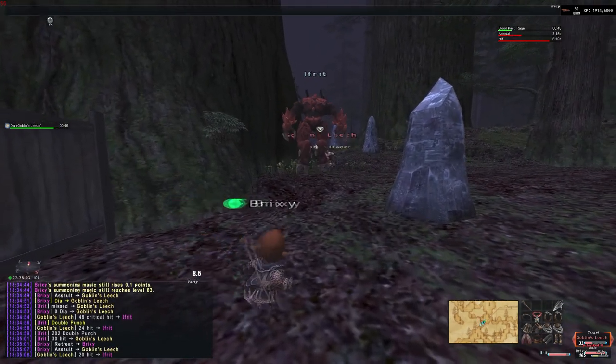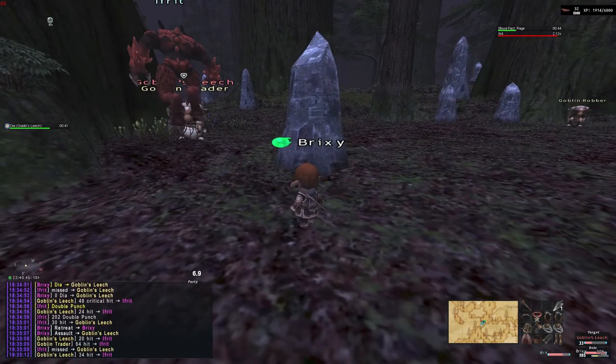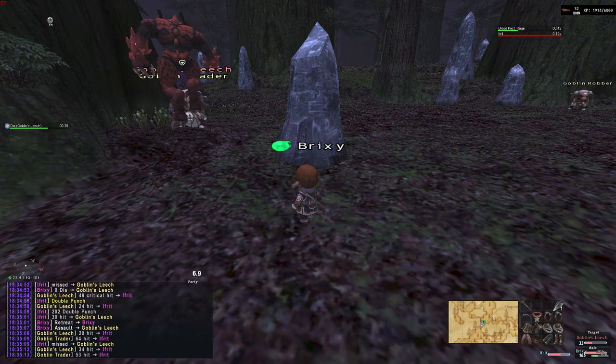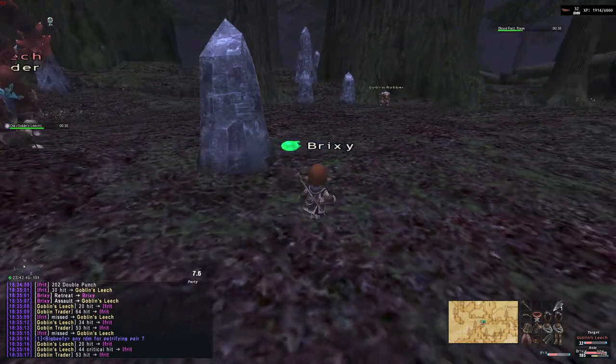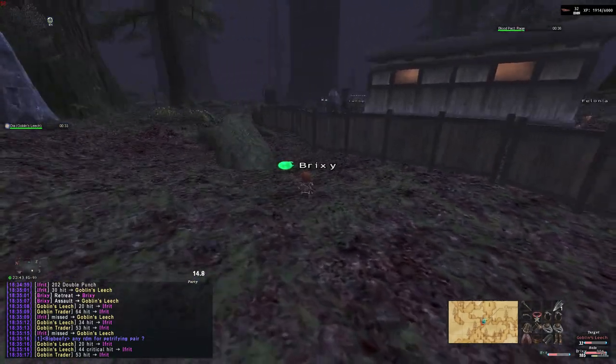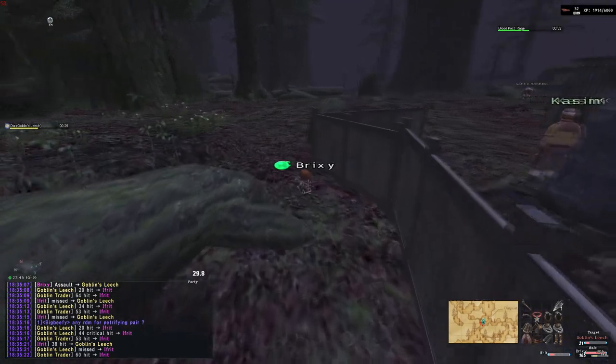From this point I would typically leave Ifrit with the leech as far away from the outpost as possible, because the outpost is the safe zone and that's where I need to be so I can resummon and fight accordingly. So I'm just going to run back to the outpost and wait for Ifrit to be almost dead.